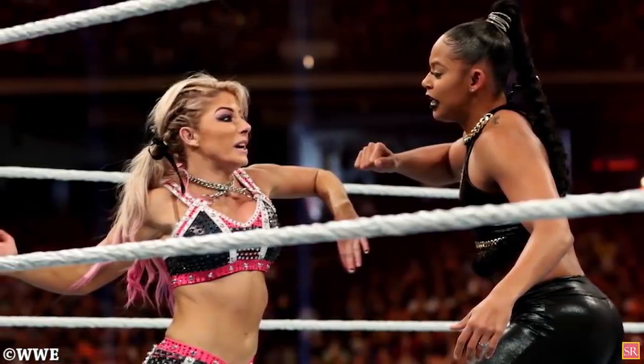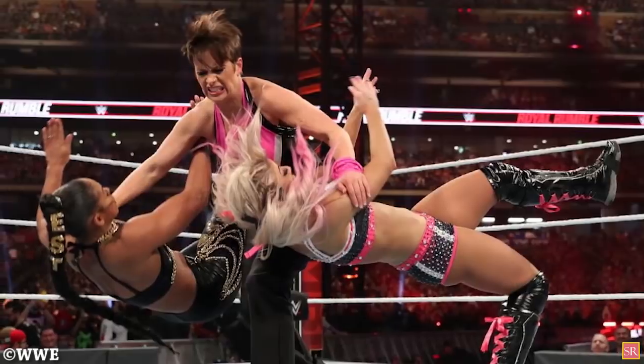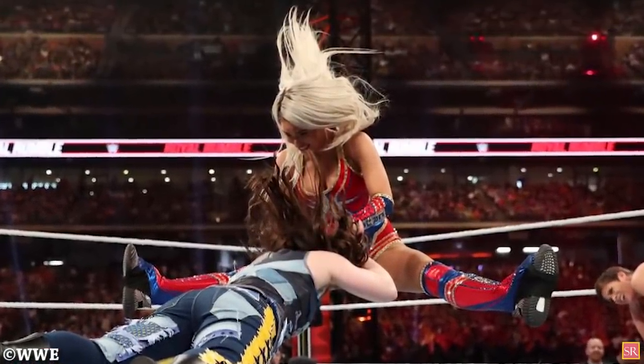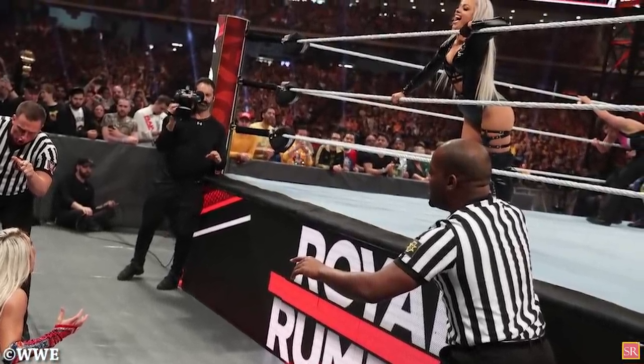With Alexa Bliss and NXT's Bianca Belair as the number 1 and 2 entrants, both women had a tall order in making it to the end. The number 3 spot saw the first surprise entrant, as Mighty Molly Holly made her way to the ring. As the match continued to grow in numbers, it was ultimately Liv Morgan who got the first elimination, dispatching of her ex-lover Lana.